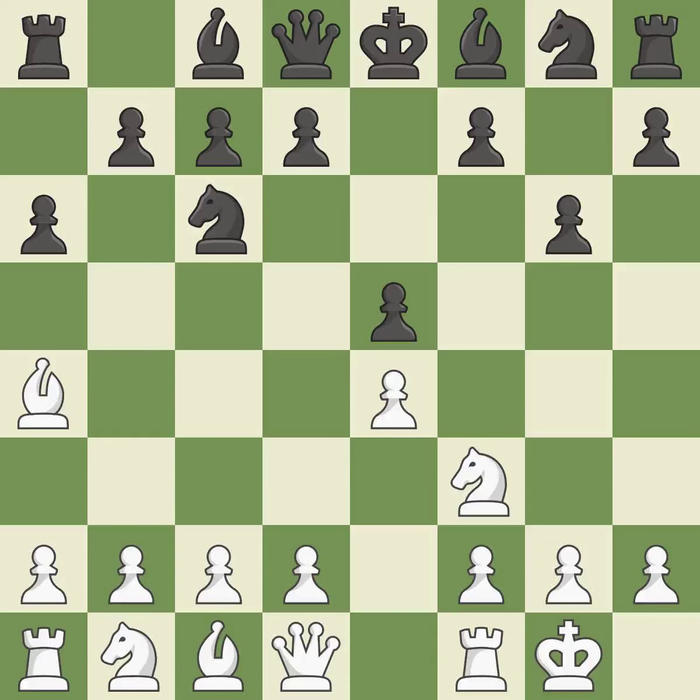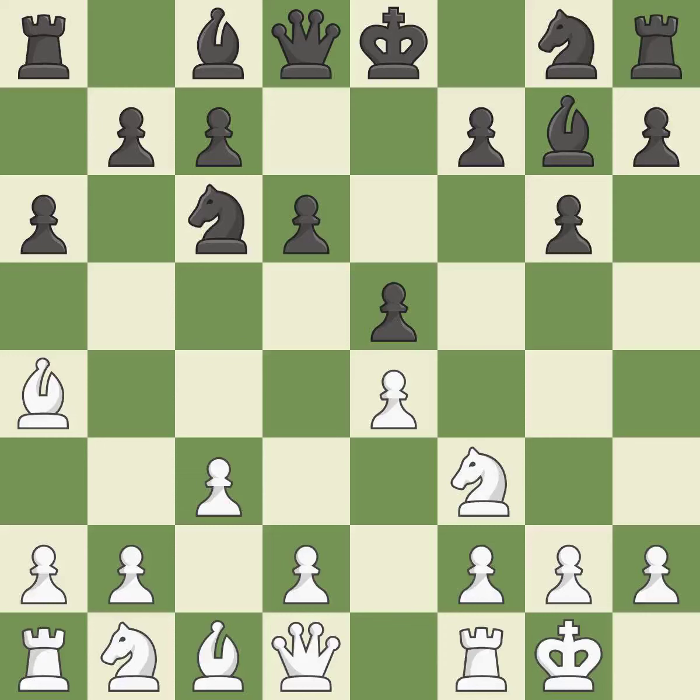This threatens to win a pawn. By positioning the bishop on a potent diagonal, this fianchettos the bishop, and the bishop will be better off as a result. The bishop is prepared to move into a functional square — moving out of its beginning square and into the action.